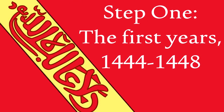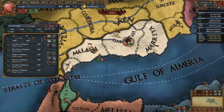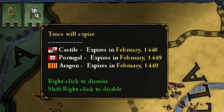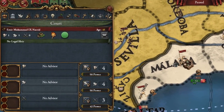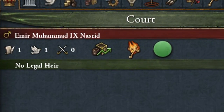At the start of the game in 1444, Granada starts with only four provinces, totaling 30 development. You begin your campaign with three truces with your Iberian neighbors. Castile cannot attack you until 1448, and Portugal and Aragon cannot attack you until 1449. Even worse, our king is incredibly incompetent, possessing a pathetic skill spread of one admin, one diplo, and zero military skill. If our people have any hope of survival on the Iberian Peninsula, then we must act to increase our power base as fast as possible.